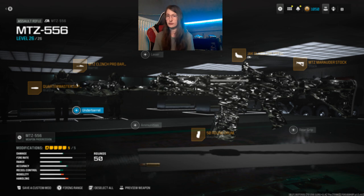For the second build, the muzzle is also Quartermaster Suppressor. The barrel is Empty Z Clinch Pro Barrel, no laser. The optic is Jack Glassless Optic, and the stock is Empty Z Marauder Stock. No rear grip, the magazine is 50 Round Drum, no ammunition and no underbarrel. Try this out, guys.